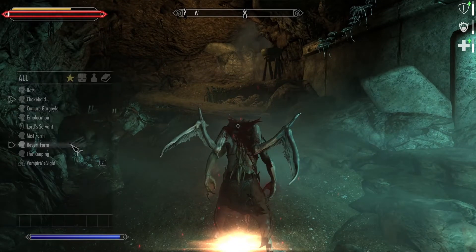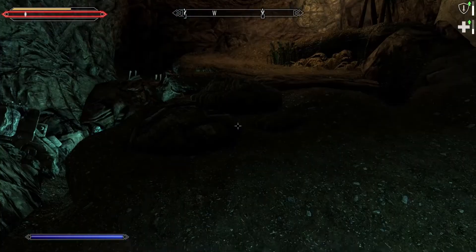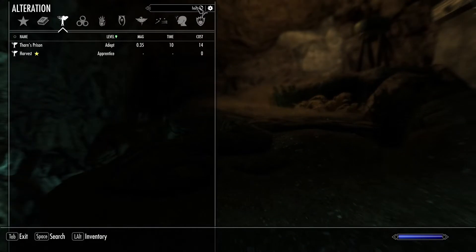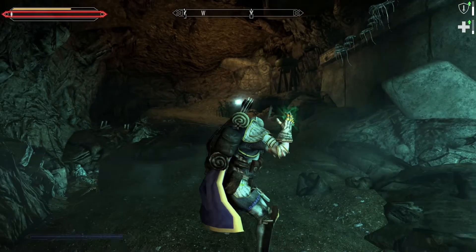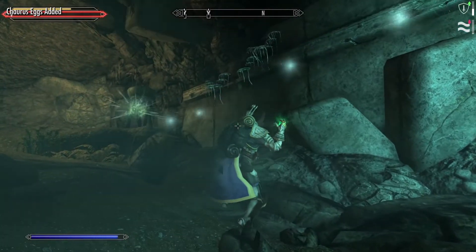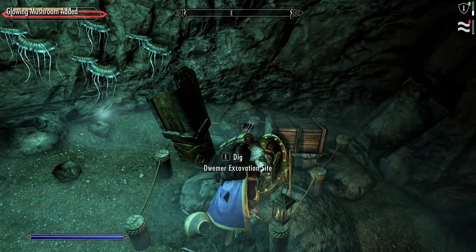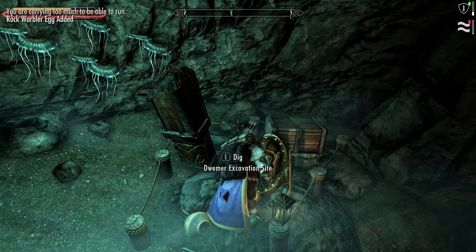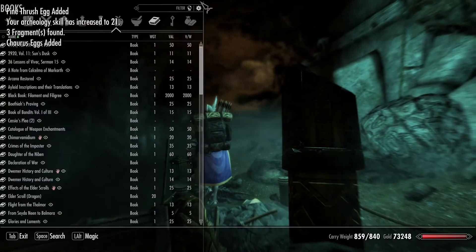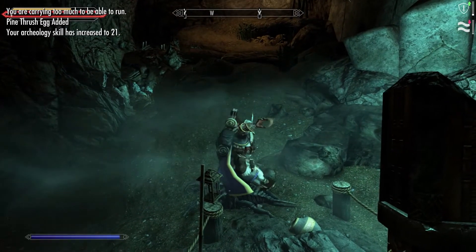Revert form. I would like some Synod/Dwemer loot. I'm carrying too much to run — that makes sense. Harvest — that's a spell, isn't it? That's the one. I'm guessing it's mostly the Chaurus Chitin that's so heavy. Let's do deep storage — and the Dwemer Cogs, of course.